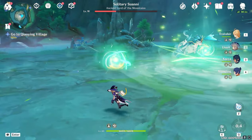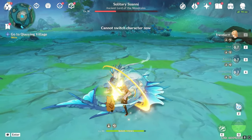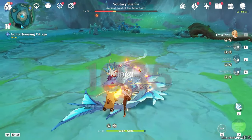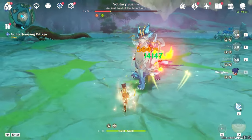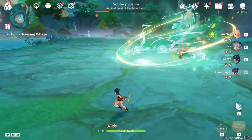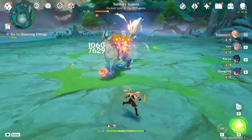You do need an element that can swirl orbs, so that's why we bring Lisa. But that's pretty much it - you break all three orbs, it re-knocks down, and there's nothing else to the fight. That's the whole thing. There's no res mechanic, no crazy nonsense. It's just that annoying move and basically nothing else.